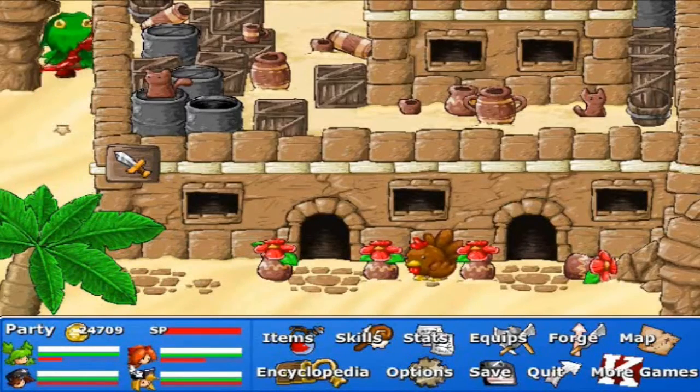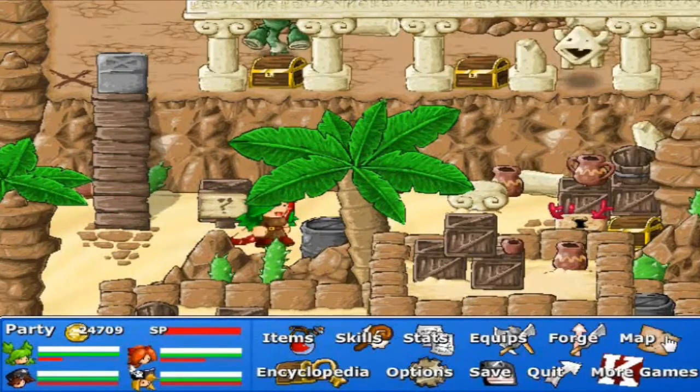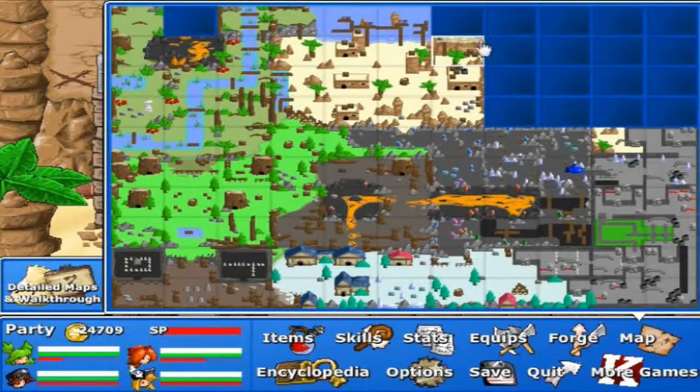Alright, up north here — interesting. So this looks like, where are we on the map? This would be here. Alright, so this is the beginning of the Temple of Godcat. And this would be some lava that I can go across later if I want to.